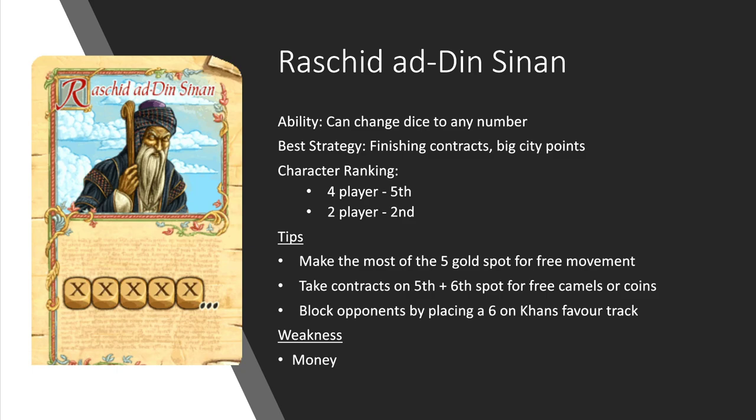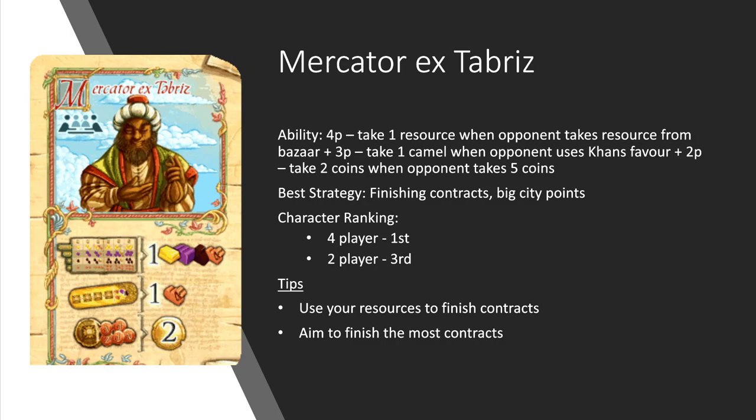This is just a personal ranking — there is no official list. I've placed this character fifth in a four-player game and second in a two-player game. The reason for that is there are a lot more available spots in a two-player game, and money is a huge weakness of this character — so if there are more available spots, you don't need to spend as much money and you can make more advantage of the dice. Some tips: make the most of that five gold spot so you can get some free travel and some gold. Take the best contracts, and also block opponents on Khan's Favor — use a six on Khan's Favor and it blocks everybody else from taking it, since Khan's Favor is a really, really valuable spot for other players.